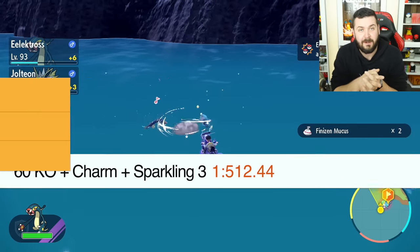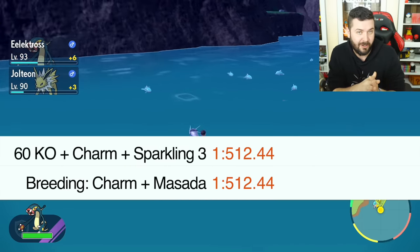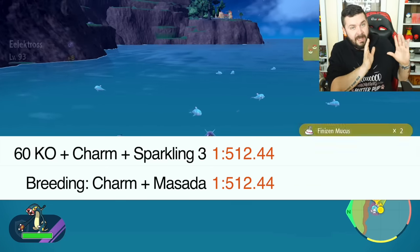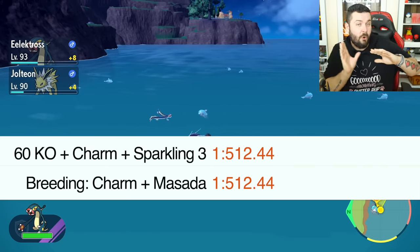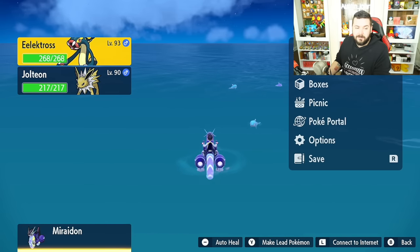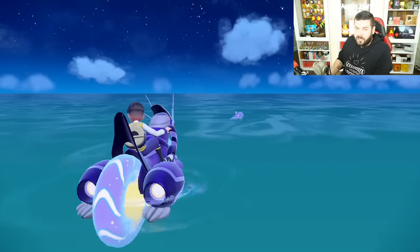If you have the Shiny Charm, a mass outbreak with over 60 cleared, and Sparkling Power Level 3 from a sandwich, you get a total of eight shiny rolls — which means 1-in-512 odds for that shiny Pokémon. That's actually 512.44, which is the exact same odds as the Masuda Method with a Shiny Charm. So overworld shiny hunting via outbreaks can now match breeding odds, which is fantastic.